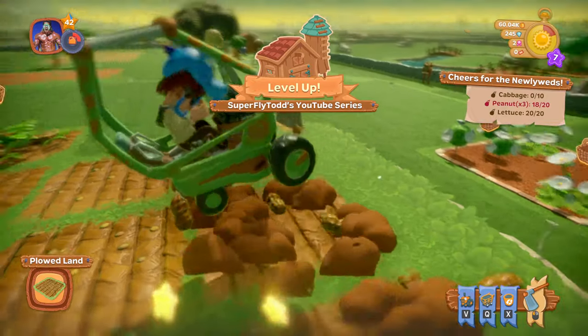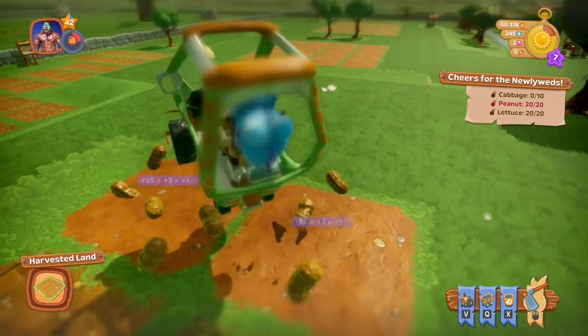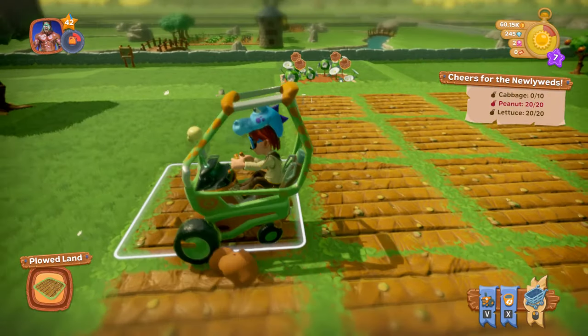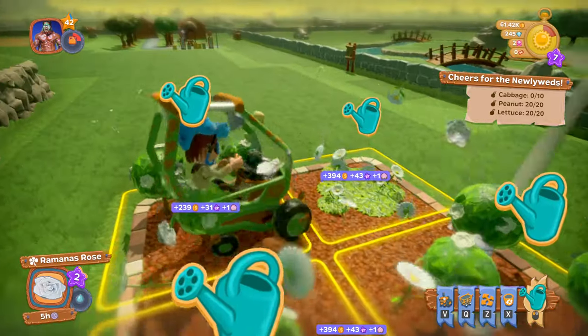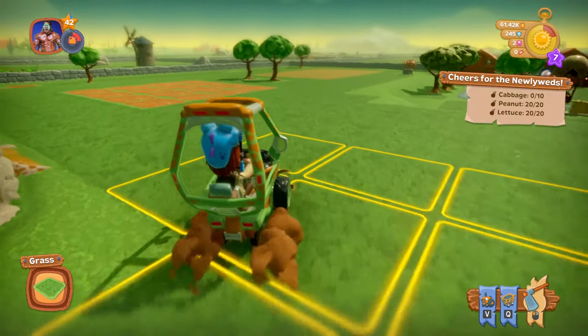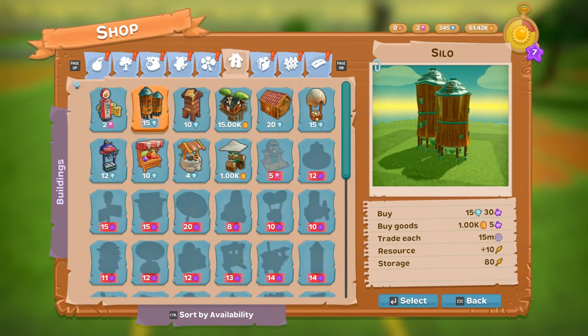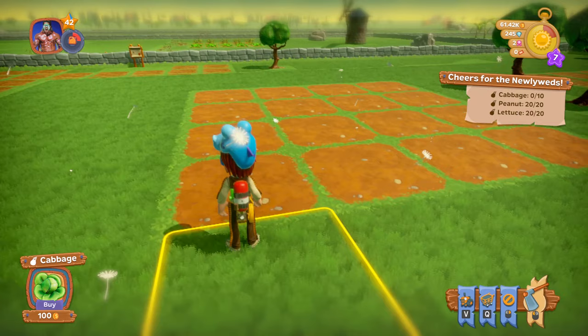We still need to get some cabbage. And we just hit level 7 — moving on up! And if we look, we actually have a new building too. We have the silo. We'll water those real fast. Let's go back and get our cabbage planted. We can get cabbage planted right now.